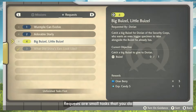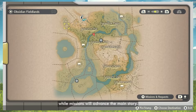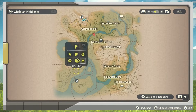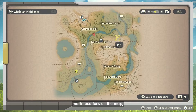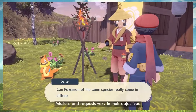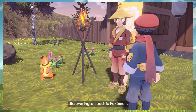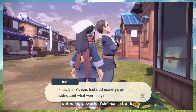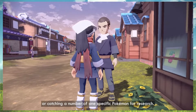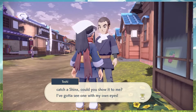You can take on requests from the inhabitants of Hisui — requests are small tasks that you do to help the residents. Missions will advance the main story. Once you receive a mission or request, it will be added to your Arc Phone. The Arc Phone is a mysterious device that allows you to track your movements — it's like a mysterious cell phone.